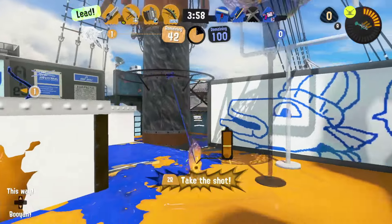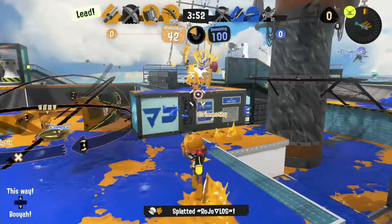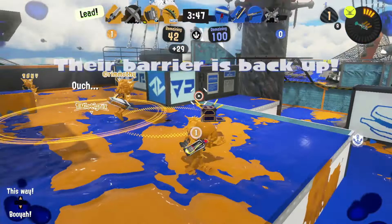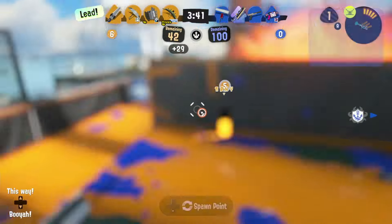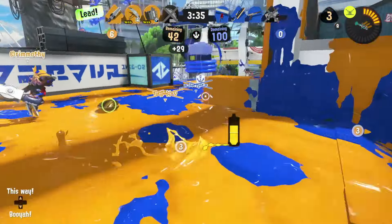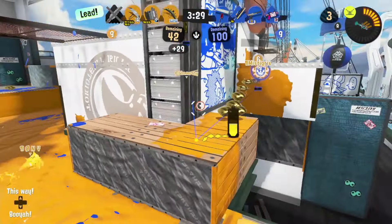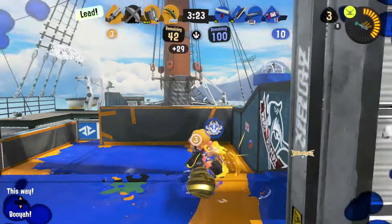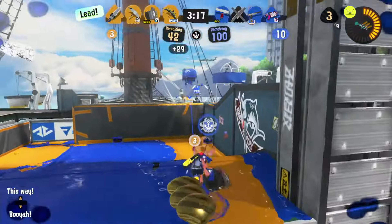That covers all of the direct mechanics behind point sensors. Notice there was no mention of any damage being dealt or paint being placed down — the only thing that sensors provide is that marking effect, hence my intro comment about sensors doing one particular thing. To fully understand how to use point sensors and get the most out of them, what we really need to explore is the utility that comes from working around this marking effect. In essence, what point sensors are truly all about is information. When an opponent is revealed and tracked by a point sensor, that effect's impact comes from providing you and your teammates with the knowledge of where that opponent currently is, giving your team direction on where to focus your attention and resources.